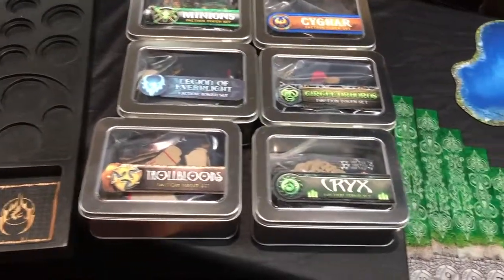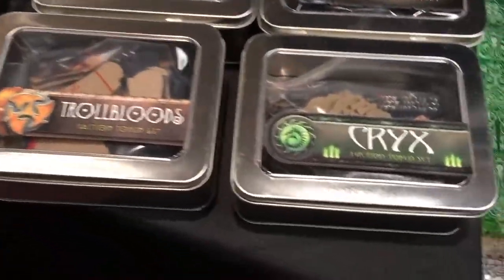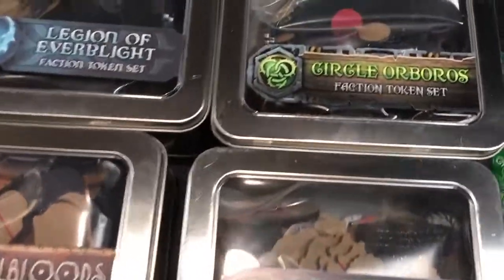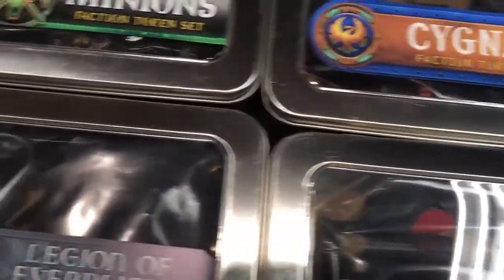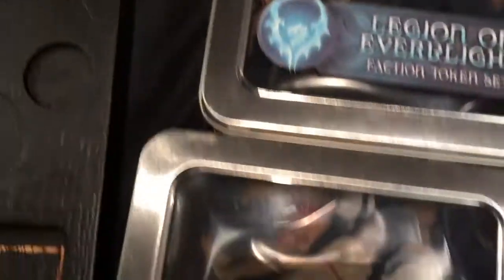Why don't we go down the line here — I see some more Privateer Press stuff. What is this all about? These are our faction token sets. These are everything in your faction that you can have — from animi, feat, focus — it's just everything.